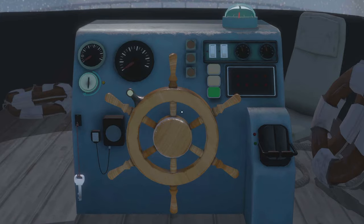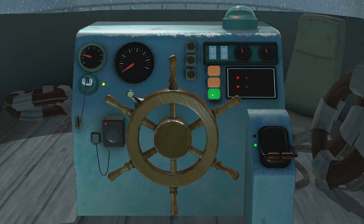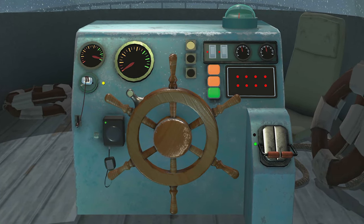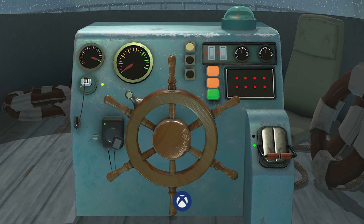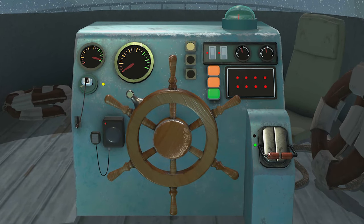On the boat, grab the key, put it into ignition and rotate it. Press the three buttons on the right and grab the microphone. Move it around the speaker to make a song and the Siren Song achievement will pop. Start the boat by pushing the right lever.